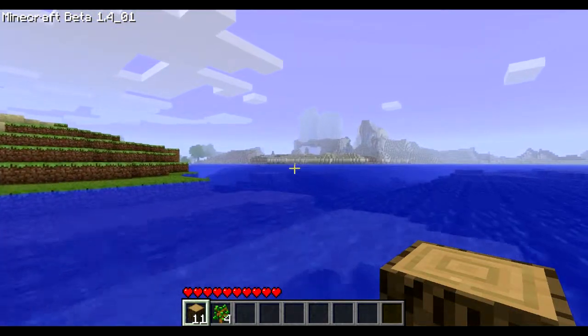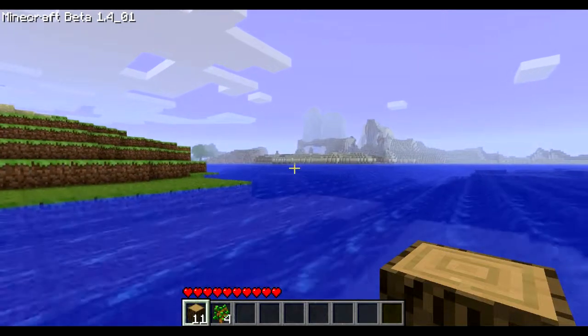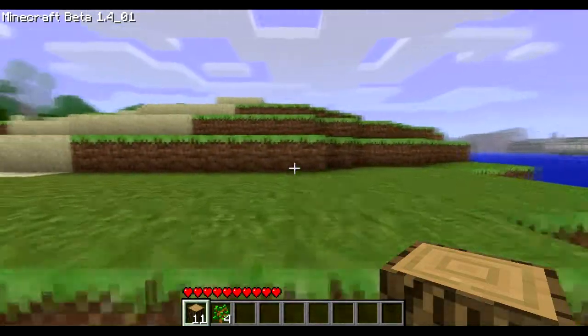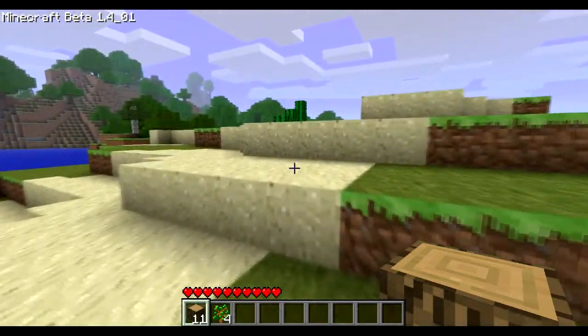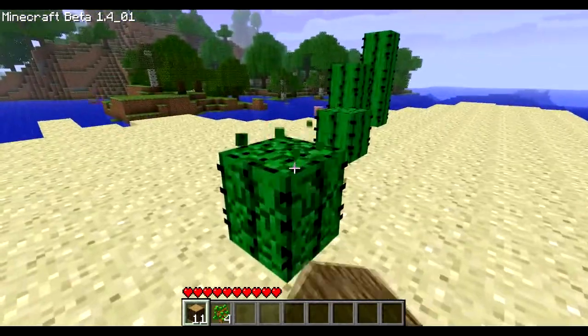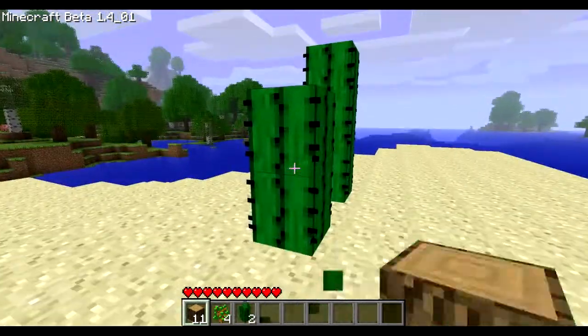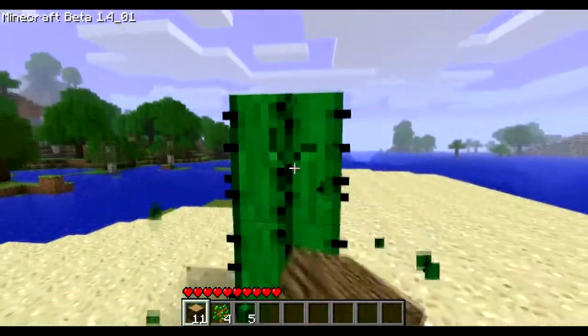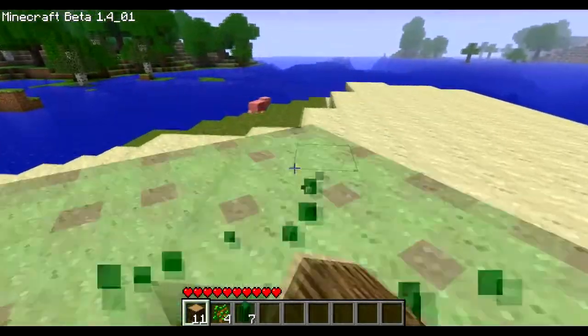And what is that? That shore looks like it's made of gravel. That's strange. Okay, I have to get over there because that's really interesting. Let's grab some of this cactus here. I could have just chopped the bottom off, but, you know.